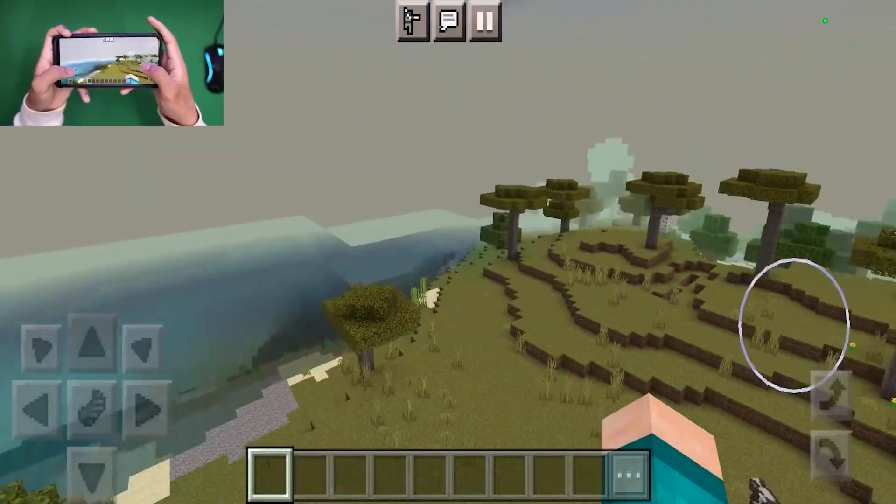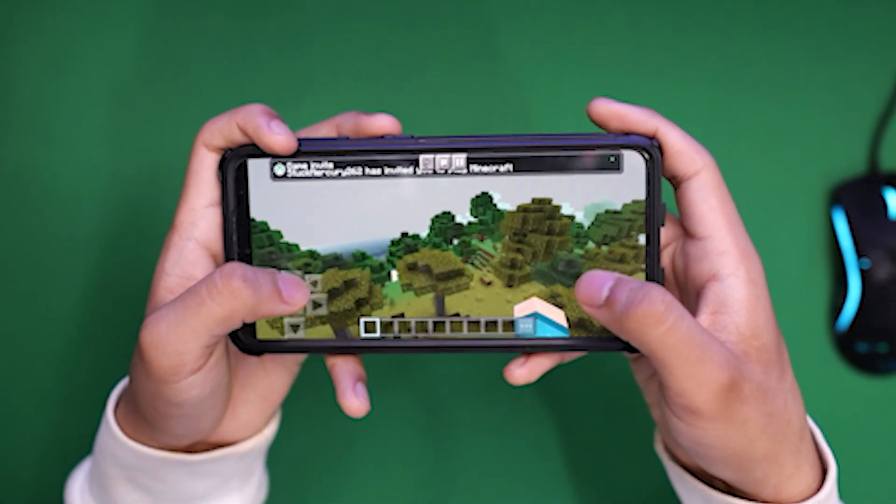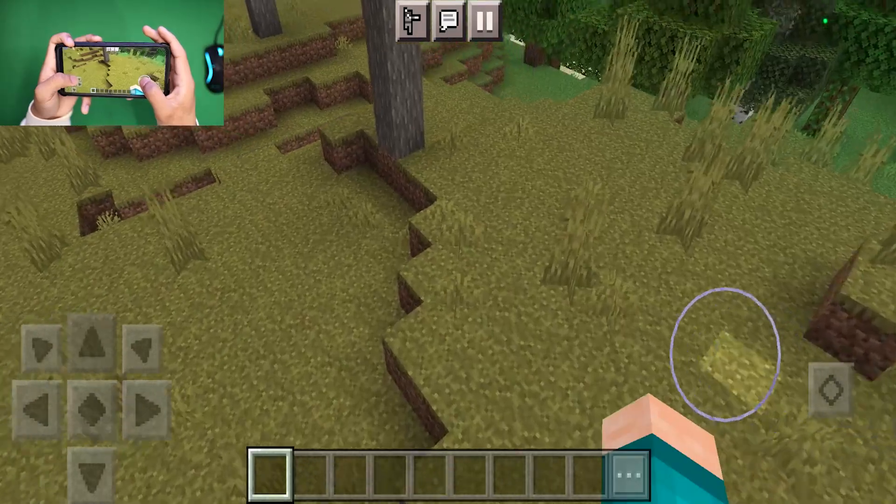Next up we have the F.O.G. shader. When you load into the shader you'll immediately notice that we get an insanely detailed fog effect everywhere, but we also get a realistic looking sky which looks so amazing. We also have a realistic looking sun, and in general we get slightly brighter lighting.